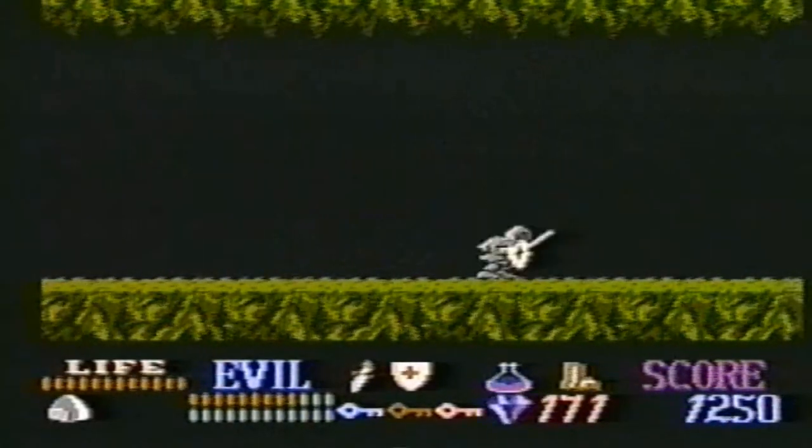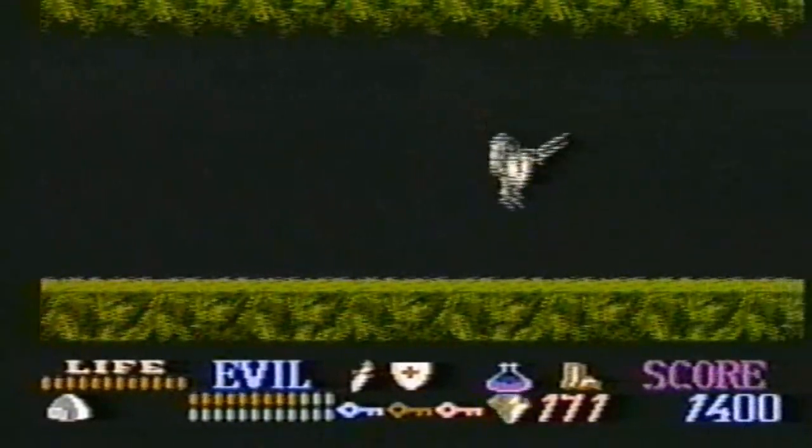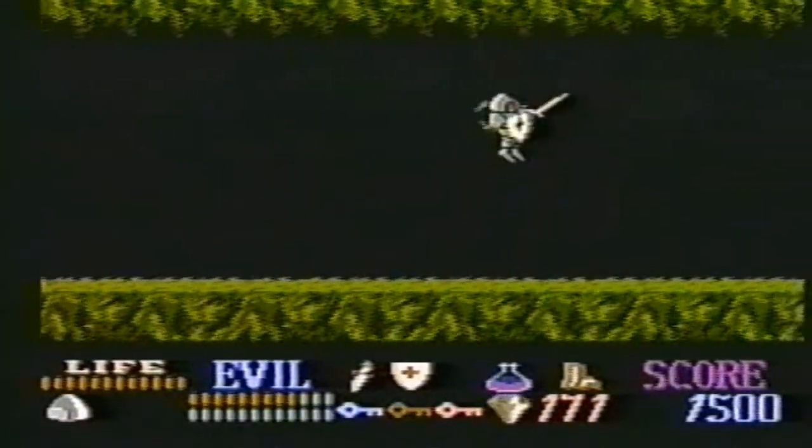To get past this guy, you'll need to levitate. First, spear each bat in the air, then run to the far side, levitate and fight him with the dagger.